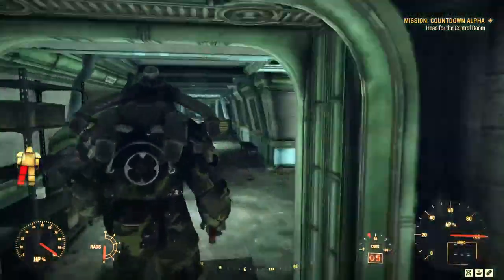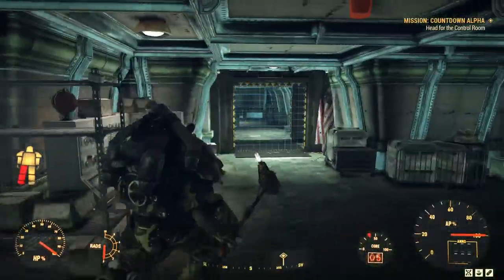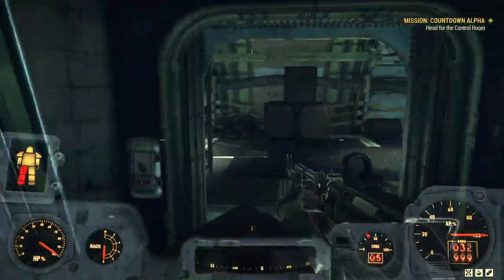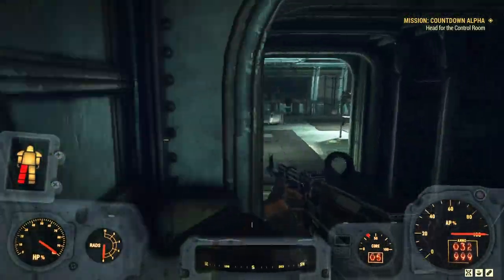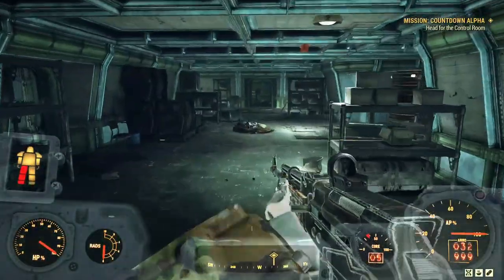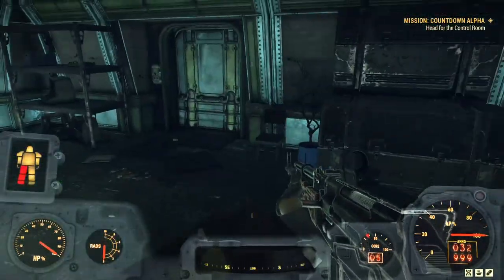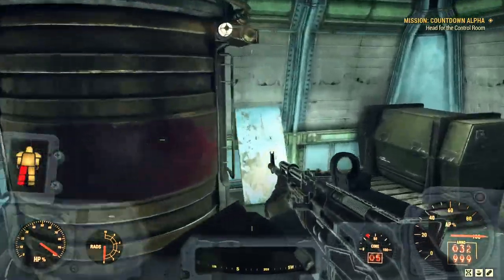The mission marker now says we need to head for the control room. We can get through here — it says 'system armed,' which is reassuring. Turn right and then left through storage. In storage we can use the terminal to unlock something, but I'm not going to bother. Heading this way — nothing really wordy here.